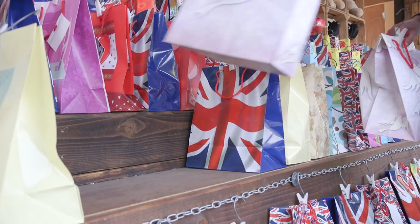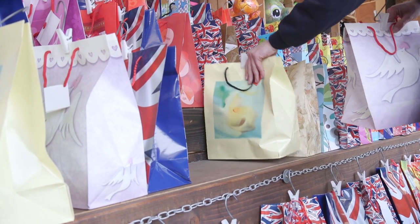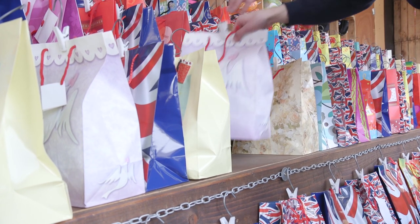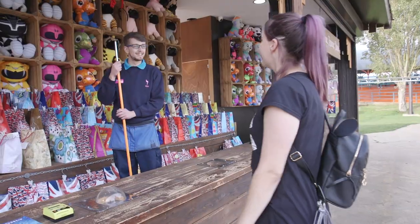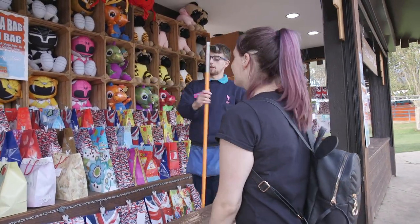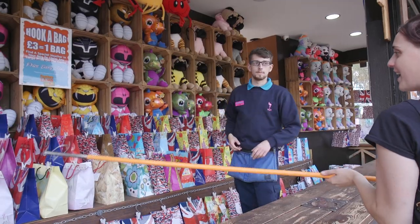As opposed to the usual rules of display, on Hook a Bag we make sure we don't have two designs of bag next to each other to keep the display looking interesting. The majority of the bags on the stall contain soft toys as prizes, but there are a select few which contain a winner's voucher.